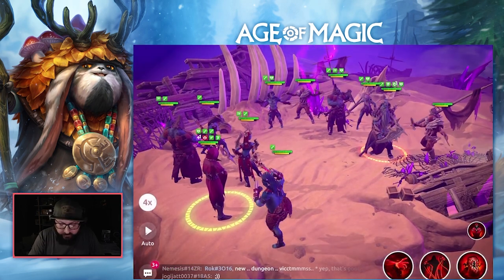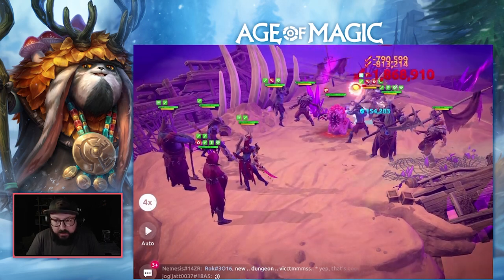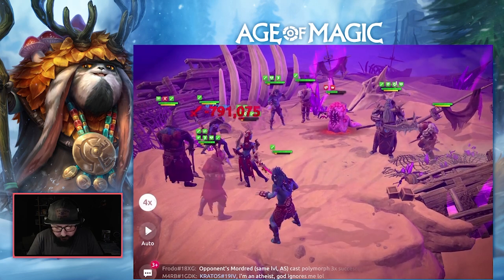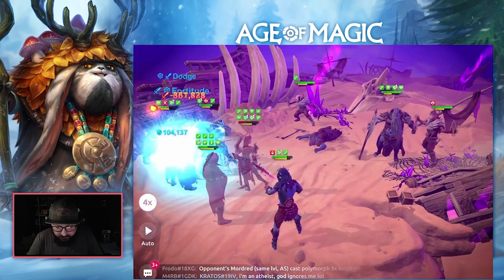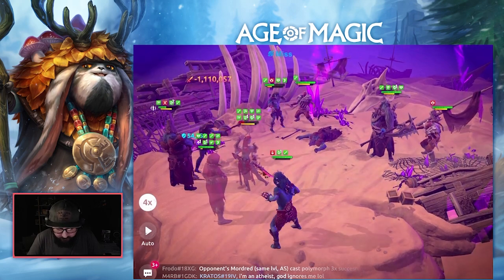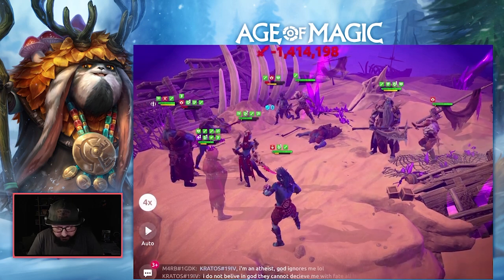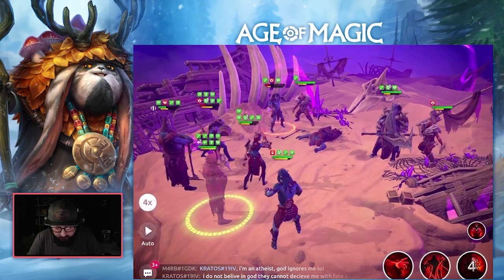Jumping into the fight, the first thing I'm going to do is polymorph the Dagan. Our primary target is the Arcane — I want to take her out as fast as I can. Then we move on to the polymorphed Dagan, get a heal out, and use Scorching Terror to take out the Dagan. Our next target is Chrome because he will do the most damage on this team. Be careful — we do not want to use Scorching Terror just yet because the Thane-Arg is immune to debuffs.